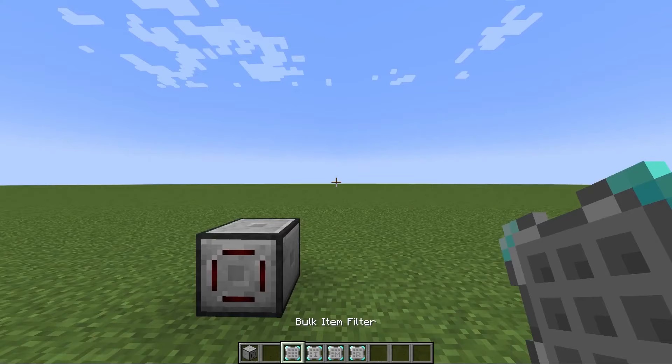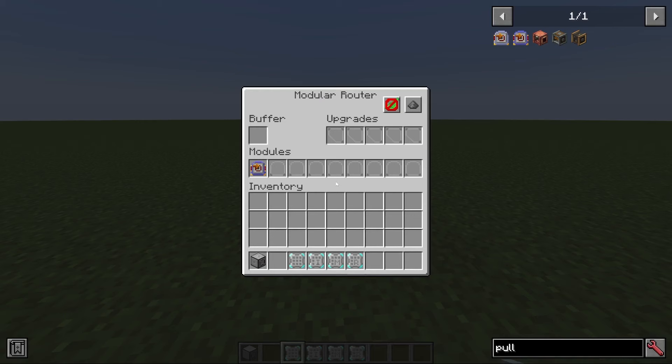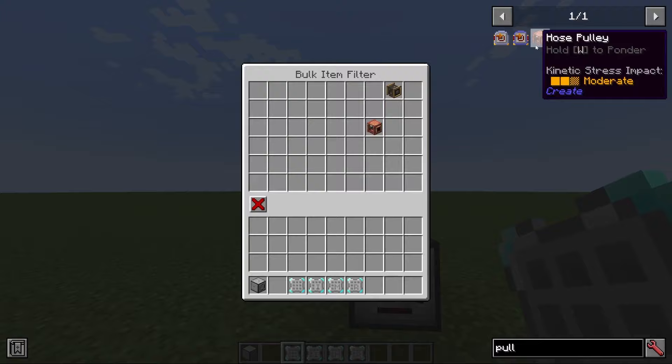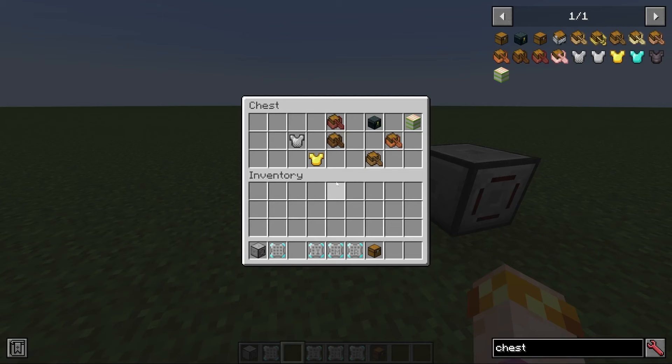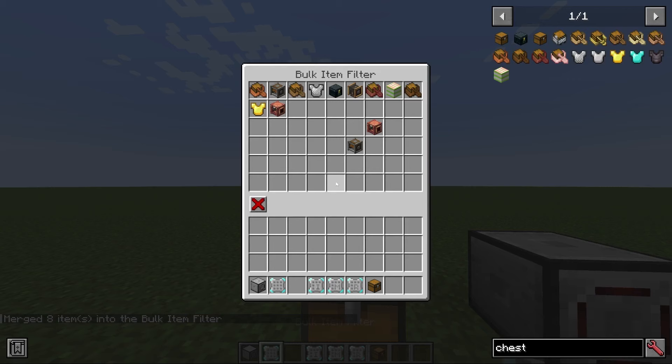Finally, we have special filters that allow you to create very large filters that aren't limited to only nine slots in a module. The bulk item filter can hold many, many different items, and you simply insert it into a module — it does not consume the filter but applies to that module. You can still choose blacklist, whitelist, and all other filter settings. The bulk item filter also has a special feature where you can grab all items in a chest and add them directly to the filter, so if you have a lot of items already sorted, you can click and instantly have a complete filter.